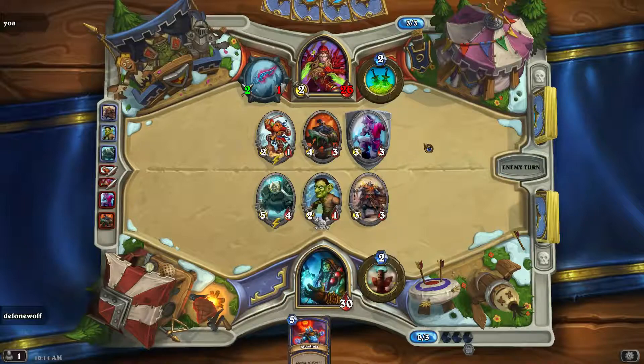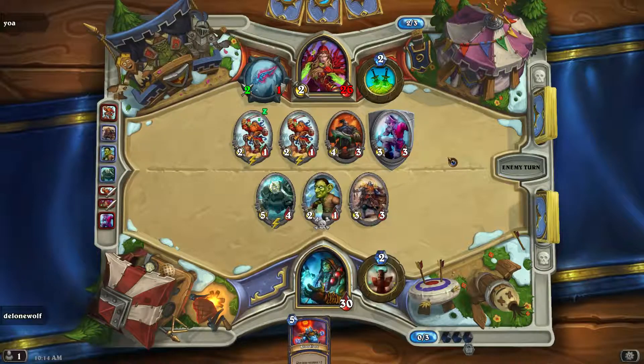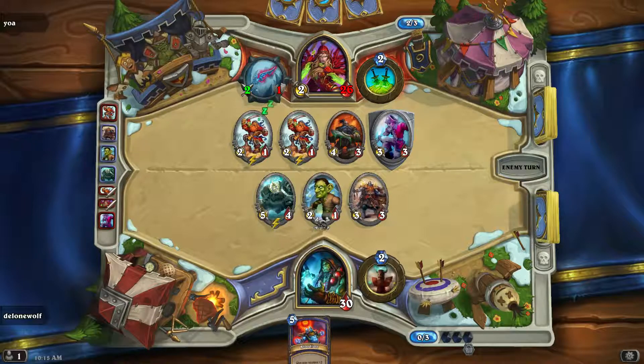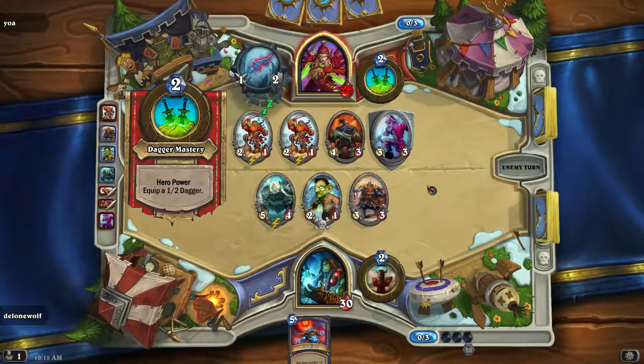This is what the Tavern Brawl is all about - get that board presence. Unfortunately I had to use up all my cards for this, so the Rogue is definitely at an advantage. Now let's see what trades he decides to do - he can easily clear the board from this. It will cost him a lot of minions though. You should run that in there, get rid of the Gnome. You should have attacked first as well.